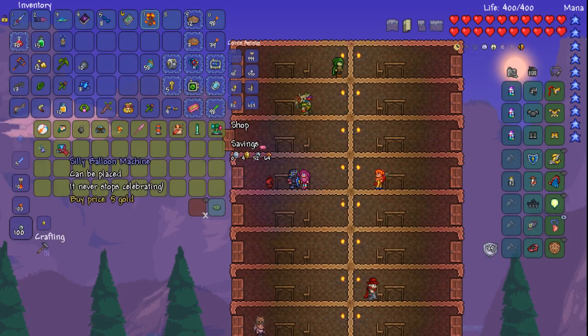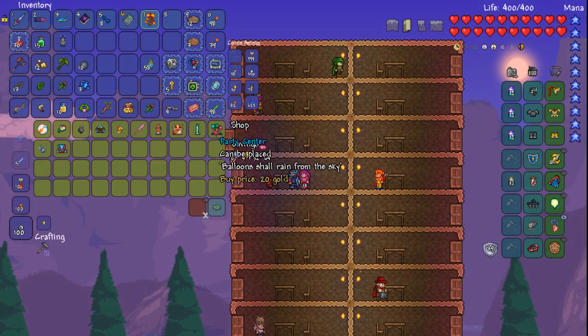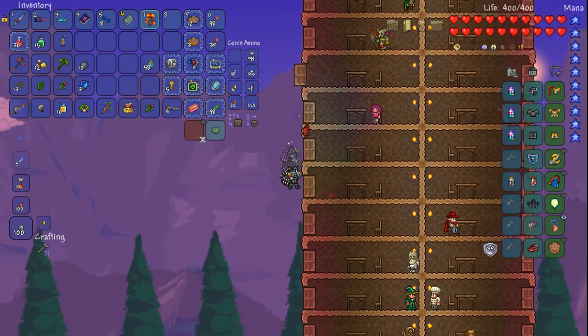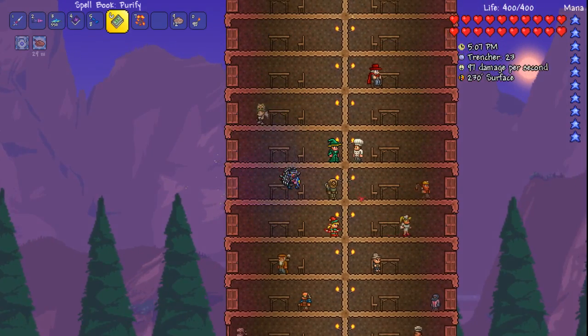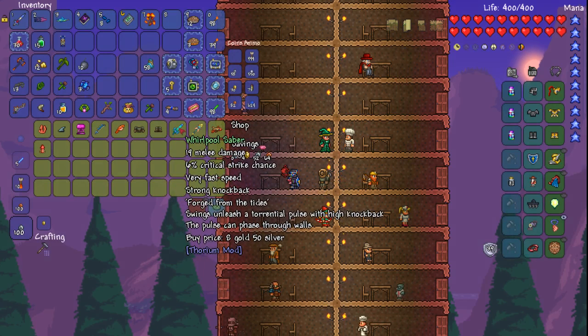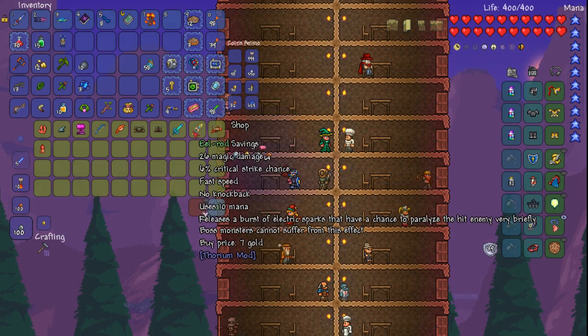Party Girl sells: City Balloon Machine, Party Hat, Party Center, Fireworks Fountain, Fireworks Box, Lava Lamp, Bubble Wand, Confetti, Bubble Machine, Smoke Grenades, Smoke Bombs, Confetti Gun — and you can buy a beach ball from her now. I've beaten Skeletron — you got anything new? Yes, you do. Whirlpool Saber: swings unleash a torrential pulse with high knockback, and the pulse can phase through walls. Only 19 damage but I can attack through walls with it.